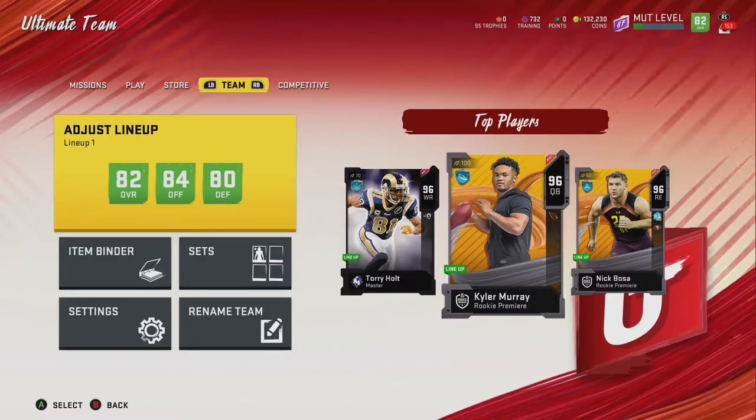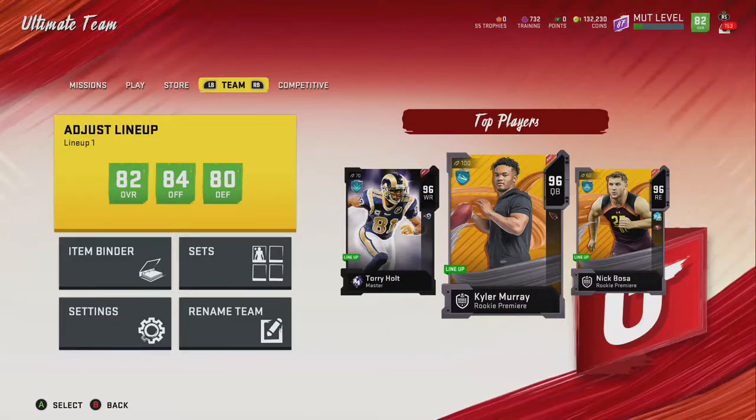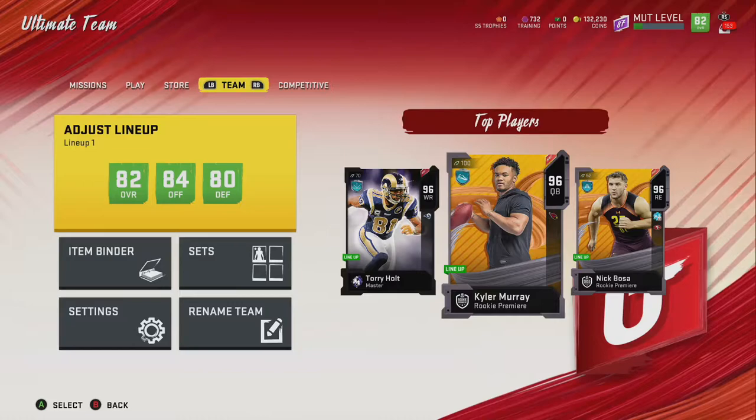I'm Mikey from the Video Guys. Today we're going to talk real fast about how I turned my 25,000 coins into 132,000 — and I turned that into 132,000 in like 10 minutes.